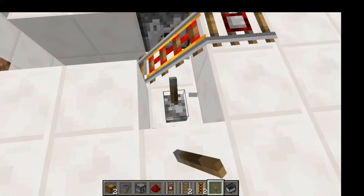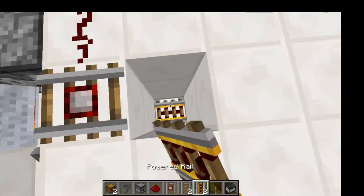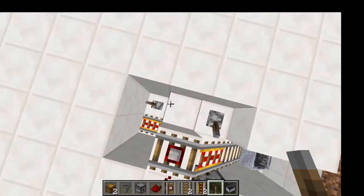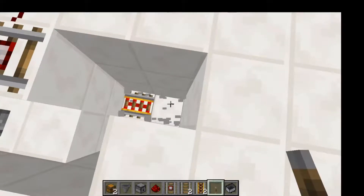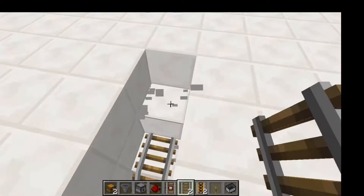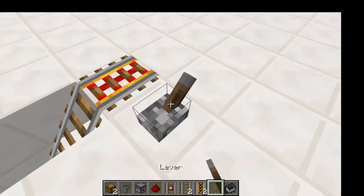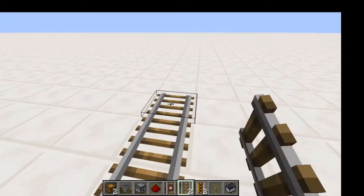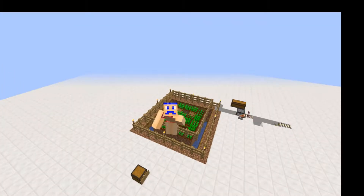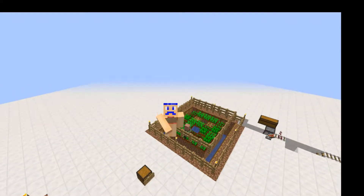Next, you're going to power this rail right here, then dig down three blocks, put a powered rail right here, and then power that powered rail. Then you're going to have a normal rail leading out from that, with another normal rail, another normal rail, and then have it go off to wherever you want your collection area to be. Thank you guys so much for watching, hit the like button if you enjoyed, and smash that subscribe button if you really enjoyed this, and I will see you guys in the next video. Bye-bye!